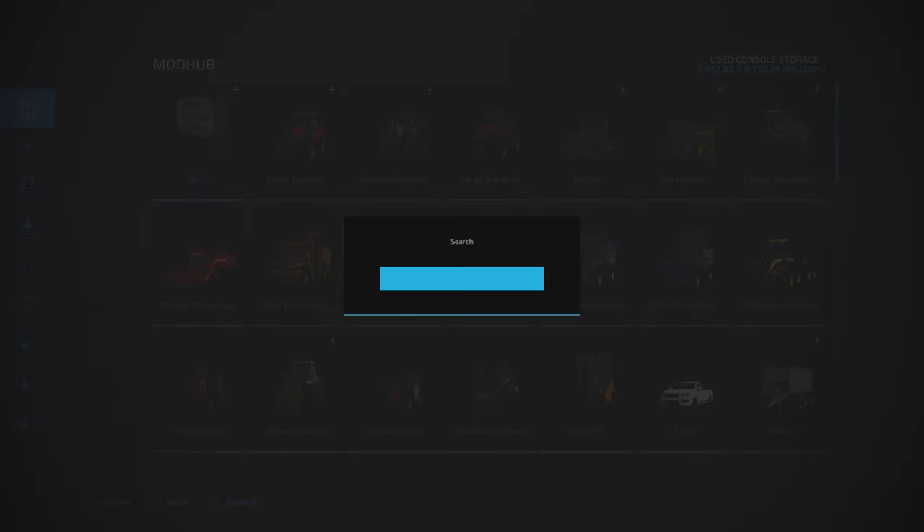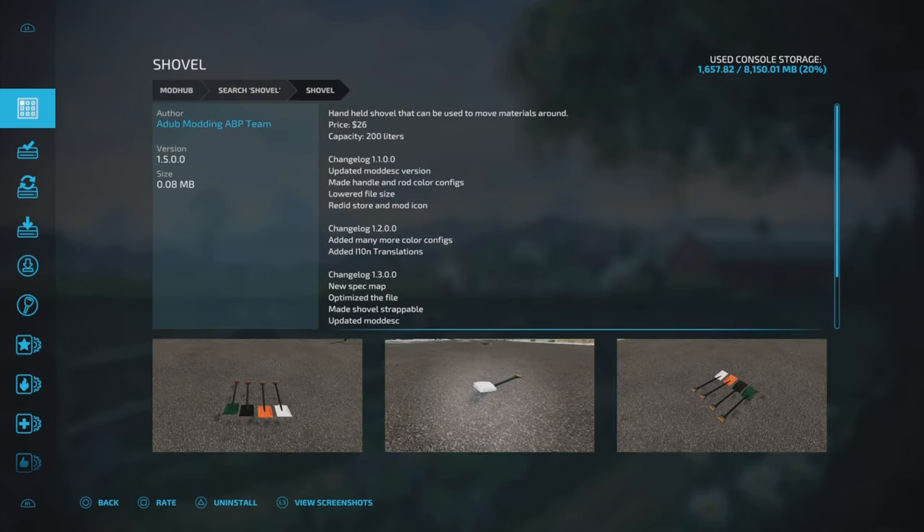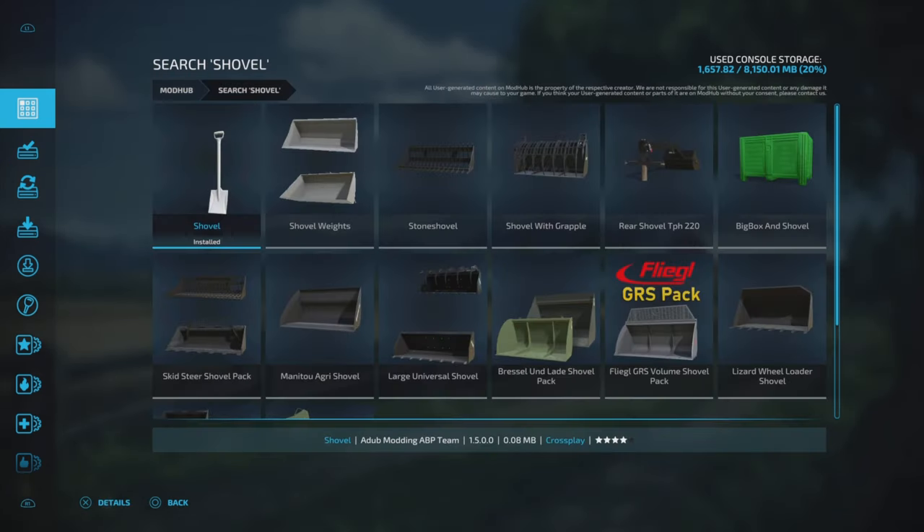Then we're going to grab the shovel — there we go — and the first one is also the one you want. Addub modding ABP team is the one you want as well.